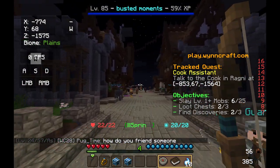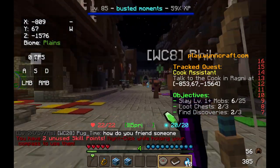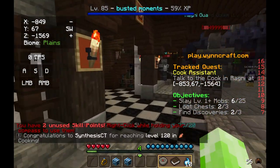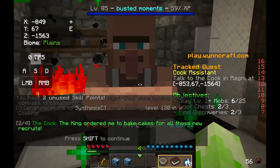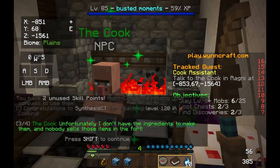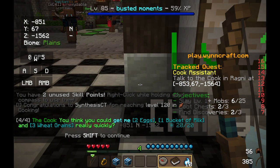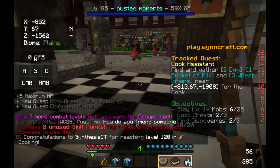We head way over here, back to Ragni, and we find the cook. He can't believe what's happening — the king ordered him to bake cakes. Unfortunately, he doesn't have the ingredients and no one sells them here. Could we get him two eggs, one bucket of milk, and three wheat grains? Yes, I think we can.